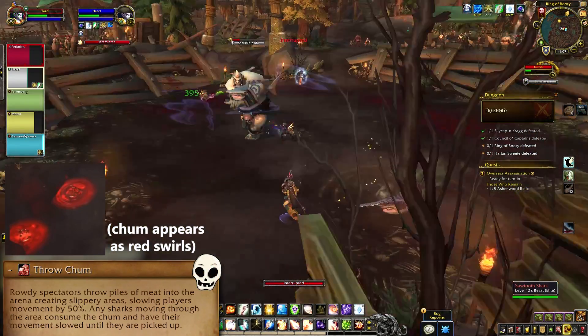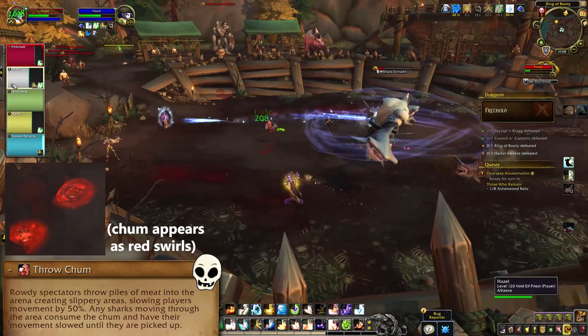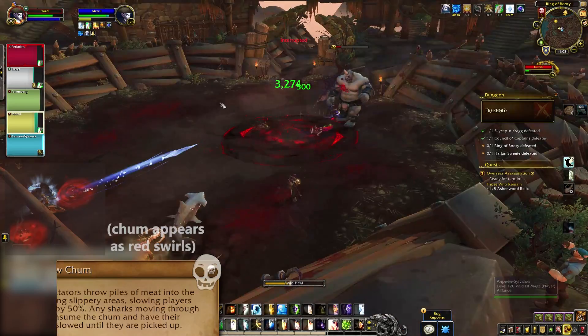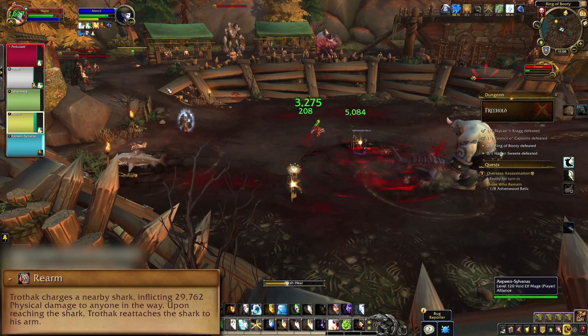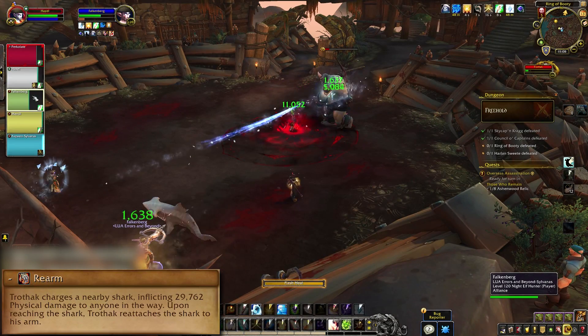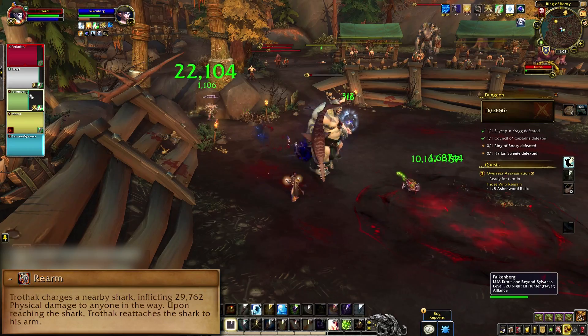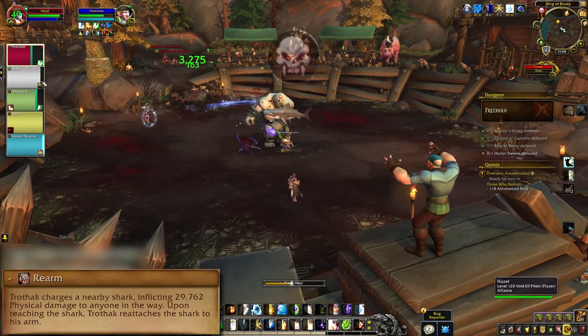On Heroic and higher, the sharks start to move faster, but you also get Chum to kite them through. The Chum will slow the sharks as they eat it, but it'll also slow you down if you step in it, so keep your shoes clean. Now and then he'll Rearm — by that I mean he attaches a shark to his arm. The boss charges to a nearby shark, doing damage along the path and then despawning the shark as he sticks it to his slapper. Don't be between a man and his sharks — it just ends badly for everyone.